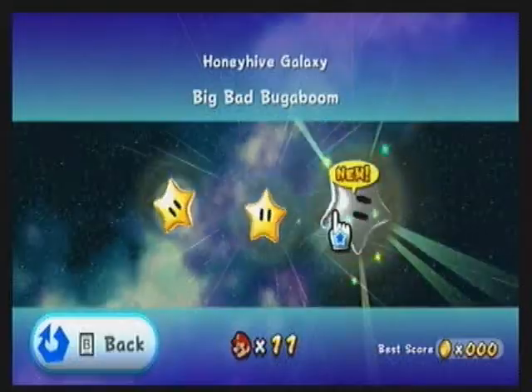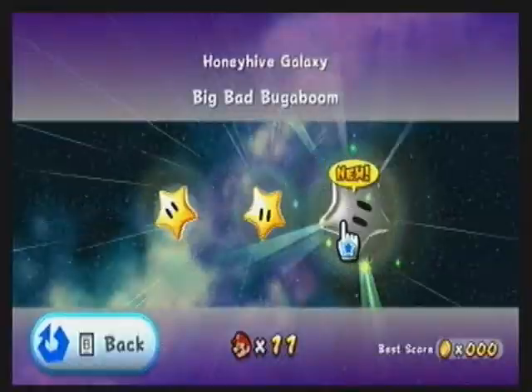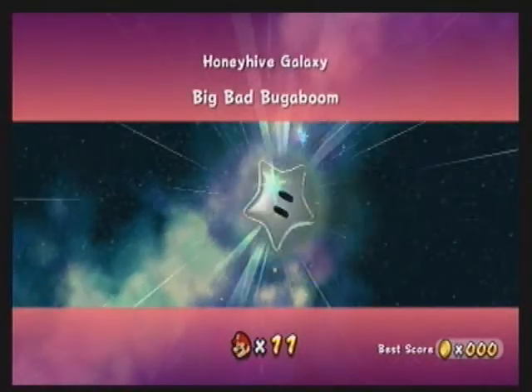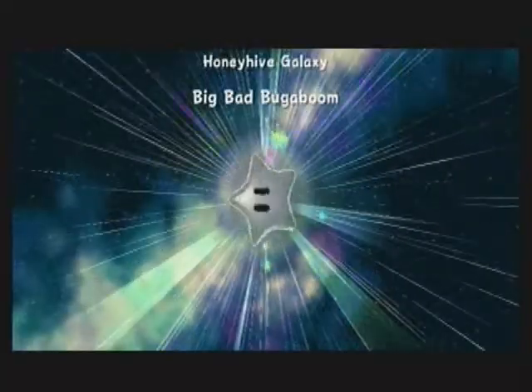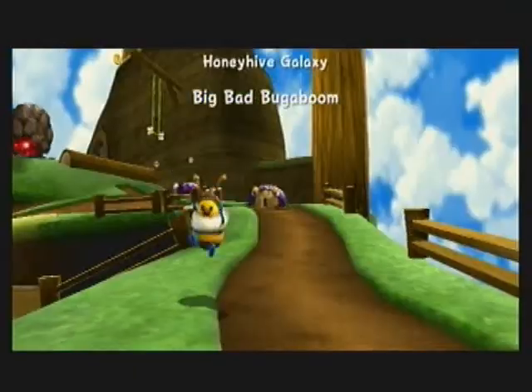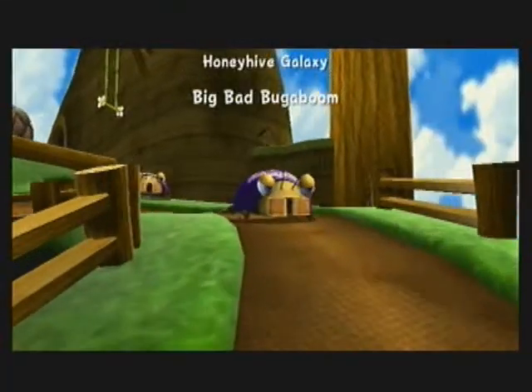And for the last thing we can do in Honey Hive Galaxy for now, there is a lesson in alliteration — the Big Bad Bugaboom, which really is an awesome name. I gotta say, Big Bad Bugaboom. It doesn't sound quite as great when I do that. And now we've been taken over by the Mandibugs.